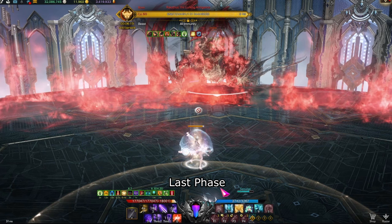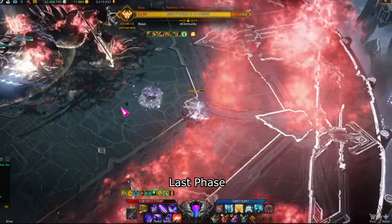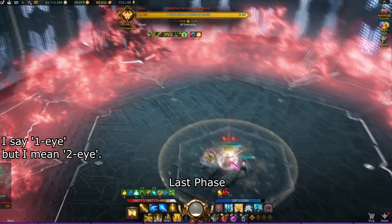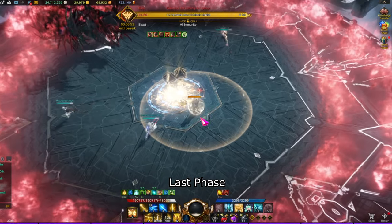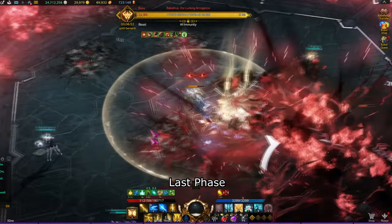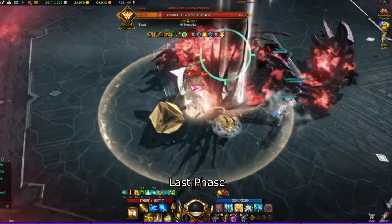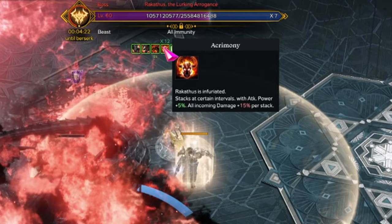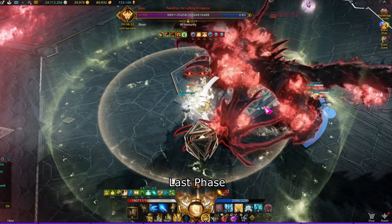Red fire will surround the edge of the map — standing in it deals massive damage. One random member will get a red eye icon above their head, meaning the boss will charge towards them or leap to their position. The one-eye member should stay in the middle of the map. Two members need to throw an orb in the middle, and the member with the one-eye icon needs to guide the boss towards the middle so the boss can jump on or dash through the orb. After the second or third charge the boss will be trapped, pinned to the ground with a destruction check you must complete. The boss will gain a buff over time that increases damage taken but also damage dealt. Once the 44-second buff goes away you can trap the boss again to repeat the three-stagger-check pattern.